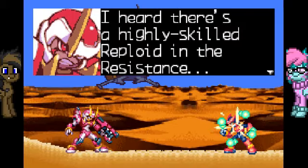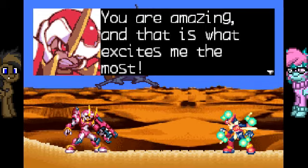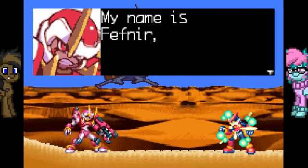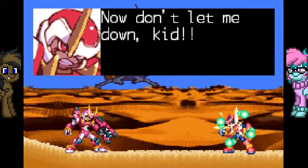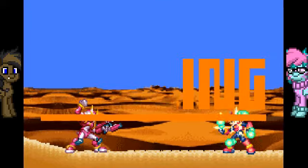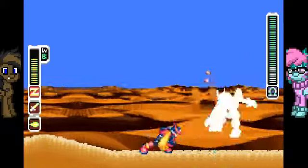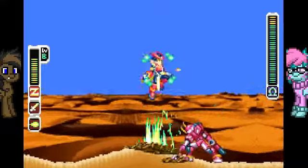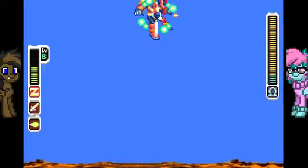I heard there's a highly skilled Reploid in the resistance, but I never expected you to be this good. You are amazing, and that is what excites me the most. My name is Fefner, one of the four guardians of Master X. Now don't let me down, kid. Alright, he's probably gonna start out with that, and then once you hit him, just move out of the way and keep doing this over and over. It's really easy. Stay close so he doesn't do anything other than that slam or his grab attack. Watch out though — that grab hurts.